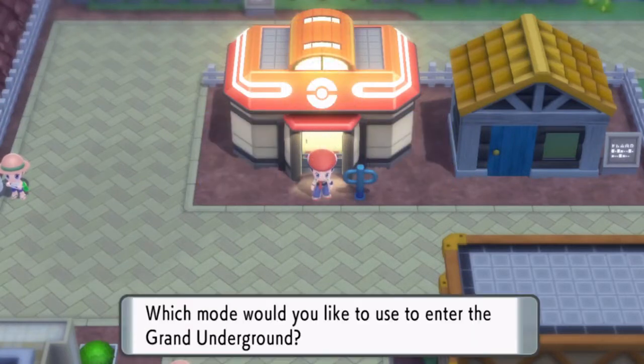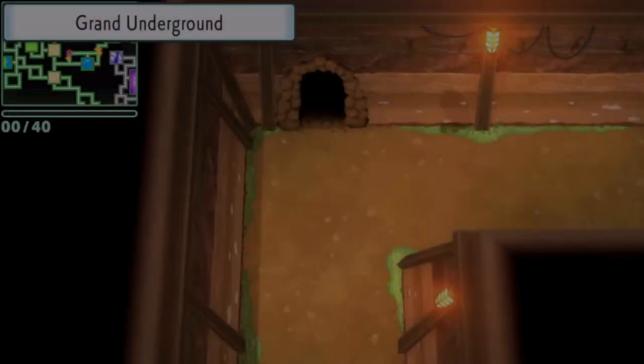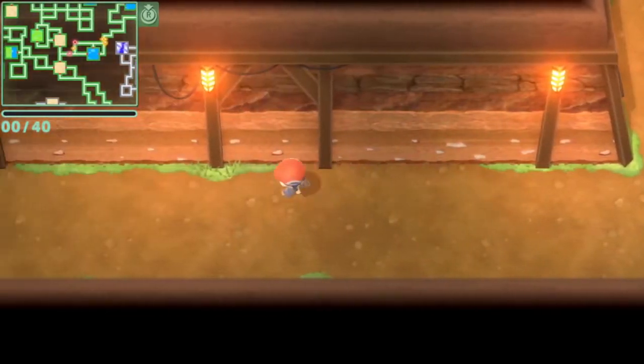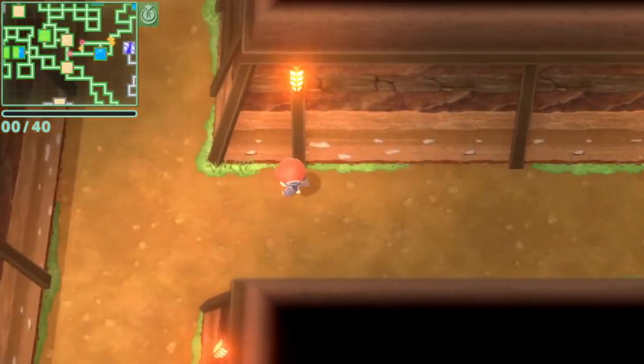To get Farfetch'd, we're going to head into the underground. Farfetch'd can be found in any spacious grassland, or fountain spring cave, and it can also be found in the Sunlight Cavern. If you don't see it when you first enter, leave and re-enter until it appears.